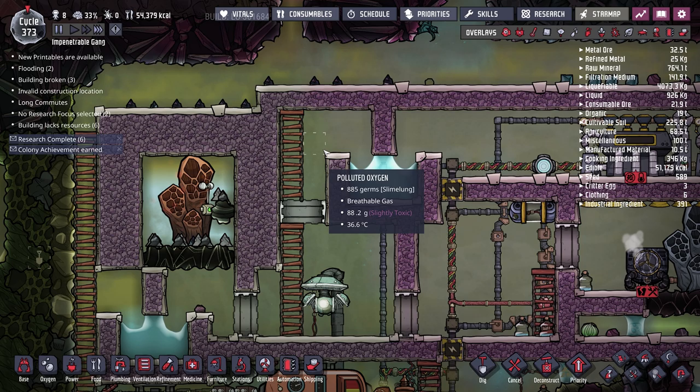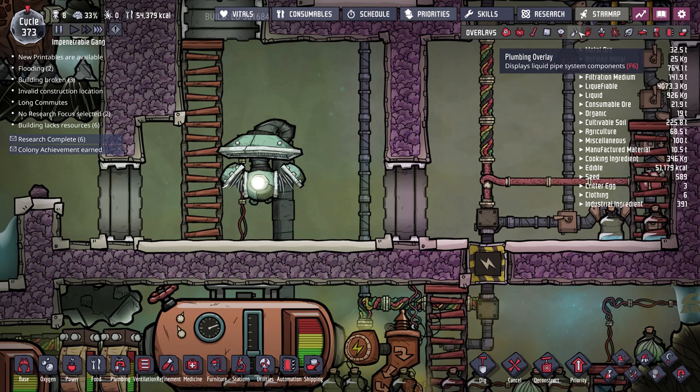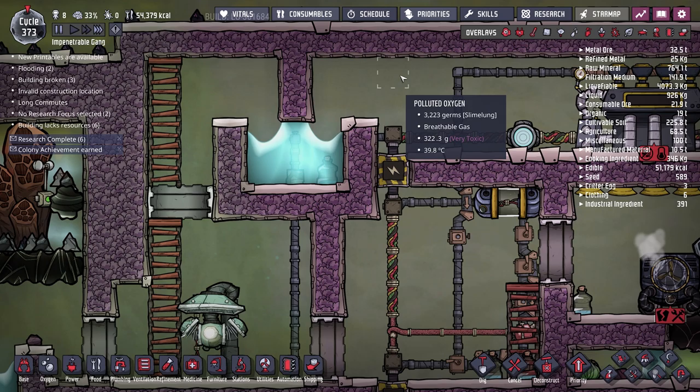I've moved the waterlock to the far left and added another waterlock between the upper area. The plan is for this whole area to eventually be a vacuum — just steam inside, complete vacuum outside. There's a gas pump currently pumping all the gas out of this room and down into four reservoirs, since there was so much gas to get rid of between episodes.